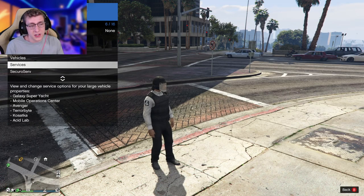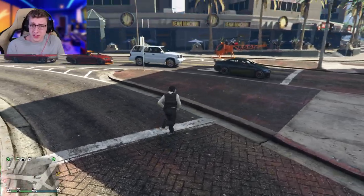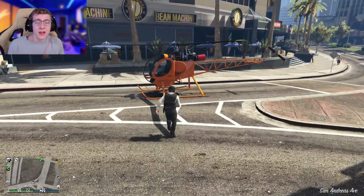The first thing you're going to want to do is go to Services and spawn in your Sparrow. Everybody should know how to do this. As you can see, my personal Sparrow is right over here.